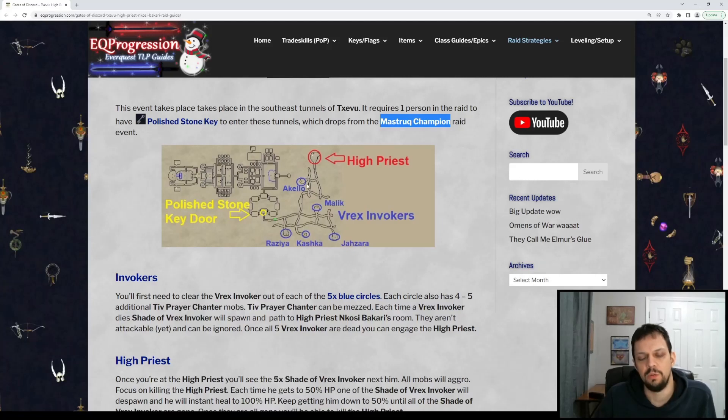Once you kill all five of them, a shade is going to spawn — it's an unattackable NPC called a Shade of Something — and it's going to path up towards the High Priest area once you kill its respective named. Each of these named has a few adds with them.